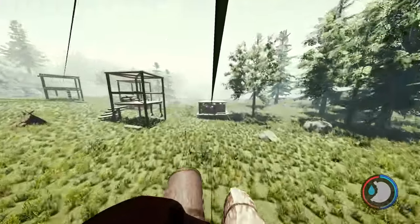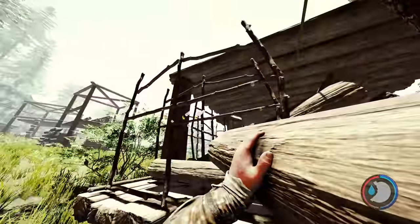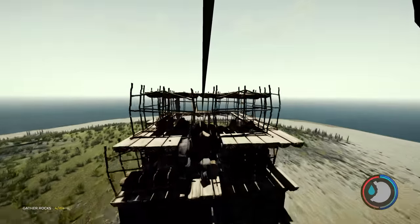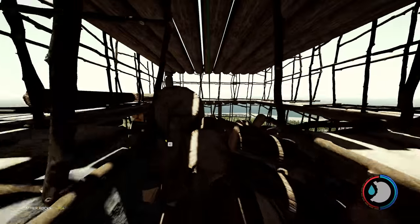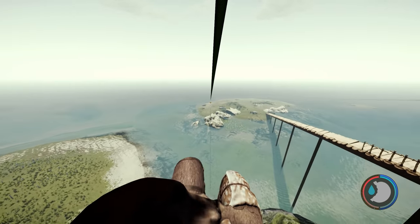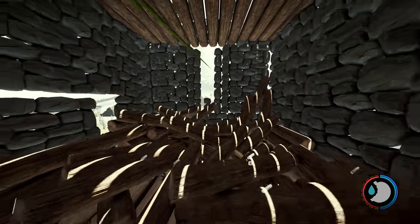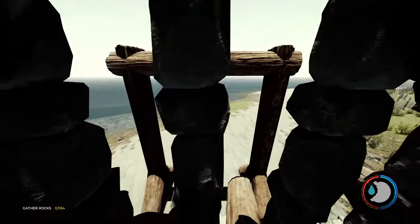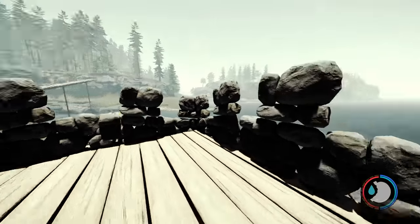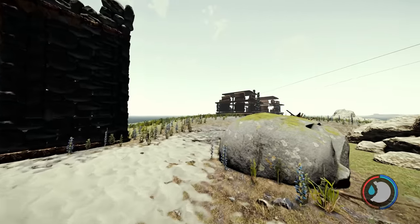The greater the angle of the zipline, the more complicated the structure is going to be. I made one that was one level and worked really well because the zipline angle was quite straight. The best one I found involved making it basically two stories high, but it's still relatively cheap. I also tried a design using rock walls to save on logs, and I tried pillars which was tedious and didn't even work.